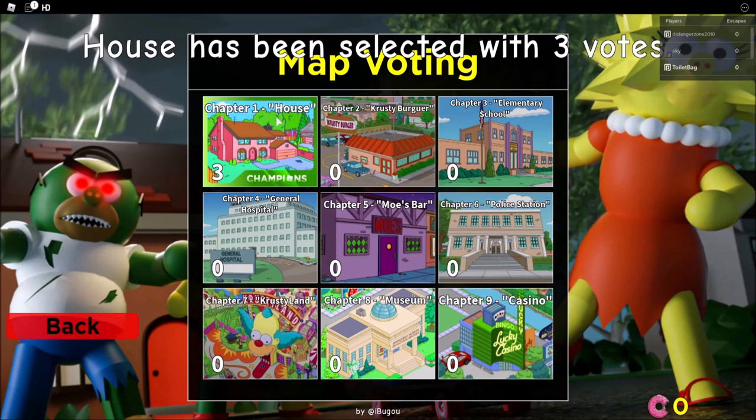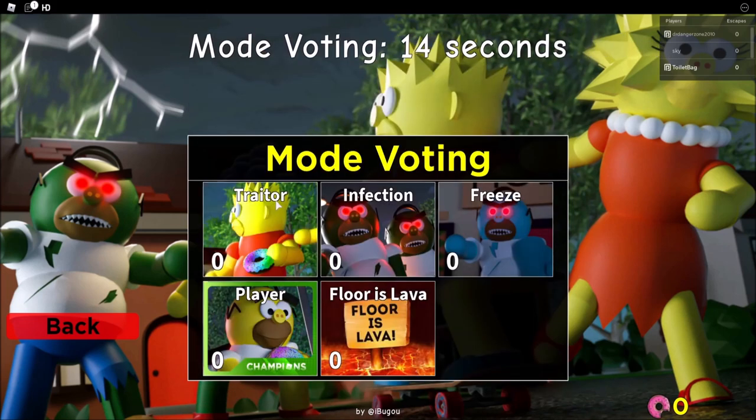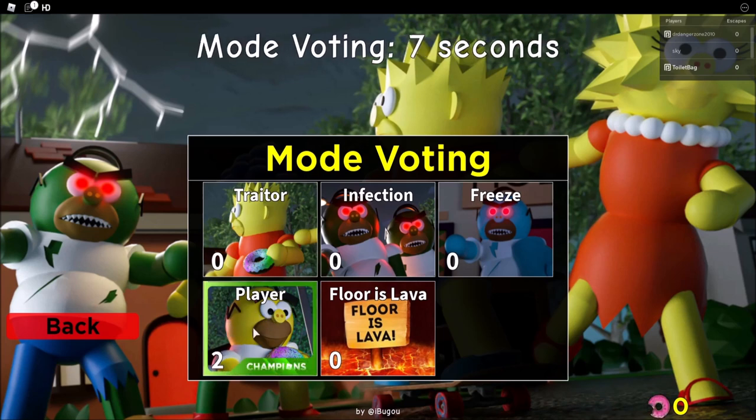Go to Chapter One and it is called The House. The next thing we have to do is click on Player, because Player is the game mode that will allow us to get the crate.